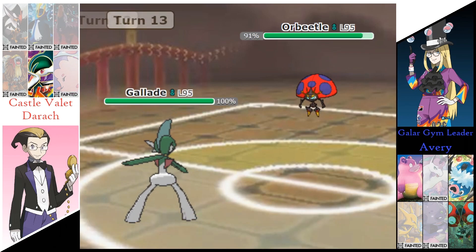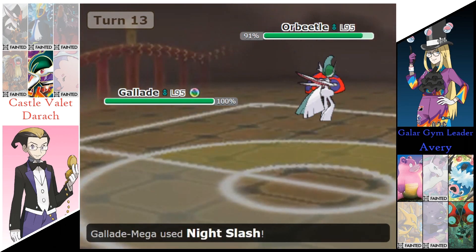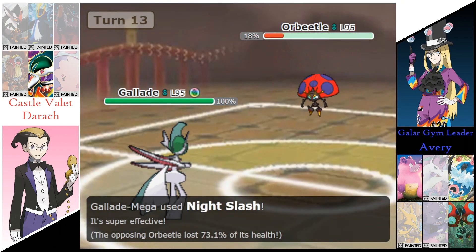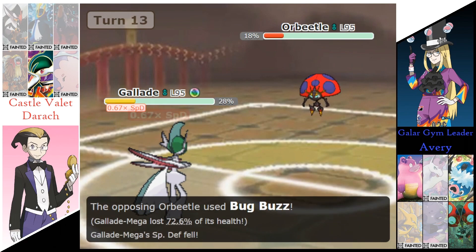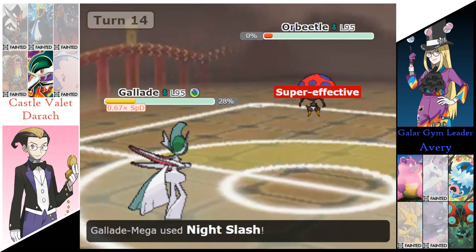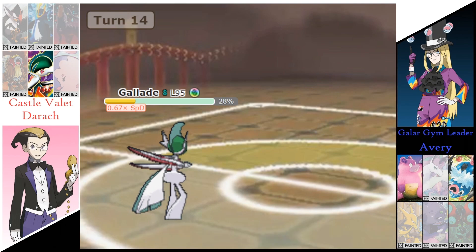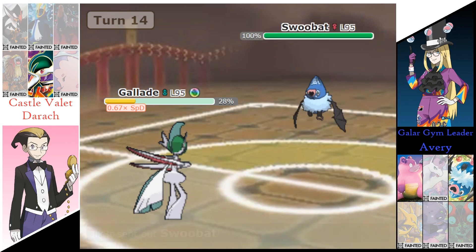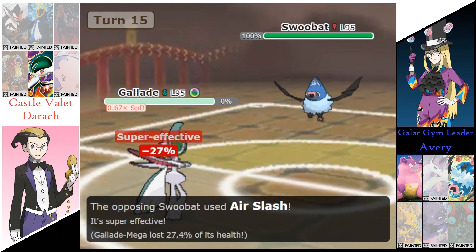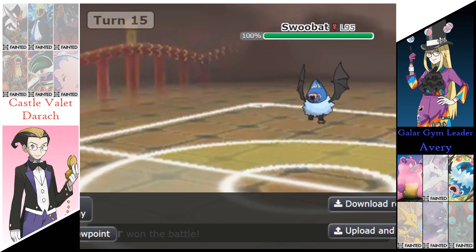And it's all down to Derek's Gallade — going to Mega Evolve. Night Slash is going to do 73% to Orbeetle. Bug Buzz does the same amount of damage to Gallade and gets the Special Defense drop. Night Slash does finish off that Orbeetle. And Avery is going to send out the Swoobat now. Air Slash finishes off the Gallade, and Avery takes game number 2 — which means we'll be going on to a game number 3.